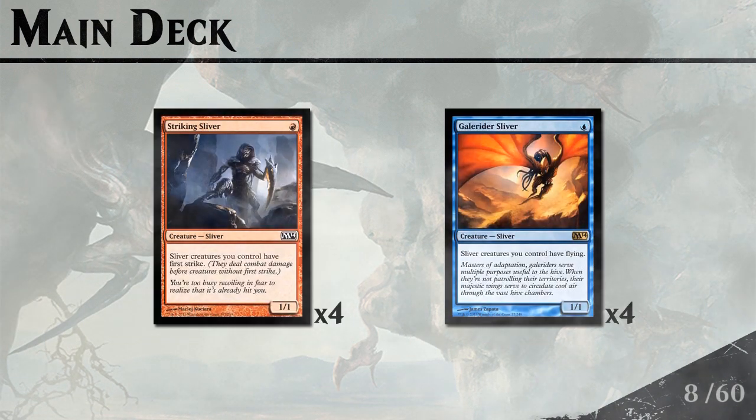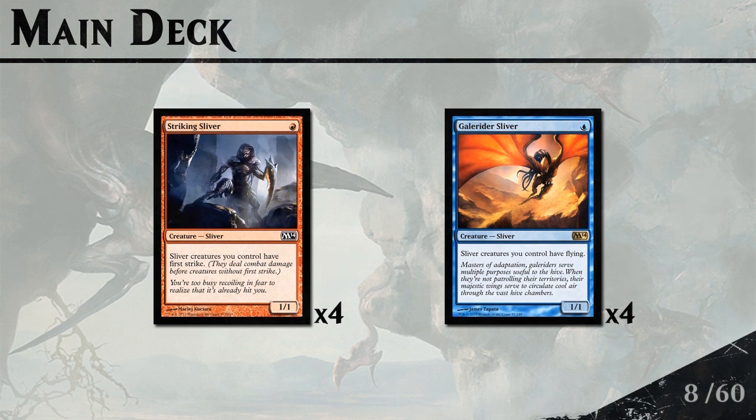Starting off with our 1-drops we have 4 Striking Slivers and 4 Gale Rider Slivers. These are all the 1-drop Slivers available and since we're an aggro deck we want as many of them as possible. Their abilities are quite relevant: First Strike is good on offense and defense — you can double or triple block and get away with it — and Flying gives your entire team evasion, which is good if your creatures are smaller than your opponent's.